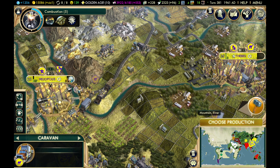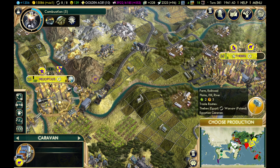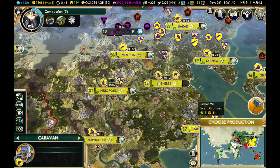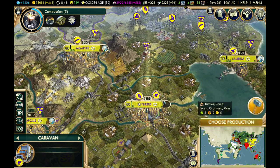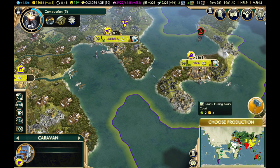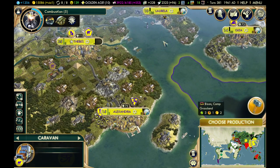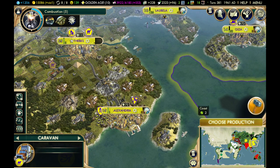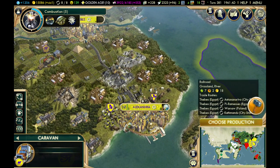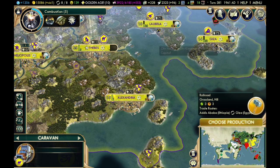A word of warning: this might not be good early in the game because roads cost one gold of upkeep every turn. When city populations are low, it can actually be more expensive to build a road than the benefits of the connection. As you can see, all my cities are connected via my road and railroad network back to the capital. To connect an island city like Giza, you need a harbor in that city and a harbor in a connected city — Alexandria has a harbor, Giza has a harbor, and because Alexandria is connected by road, Giza also gets the city connection.